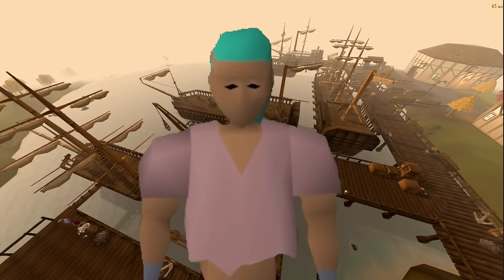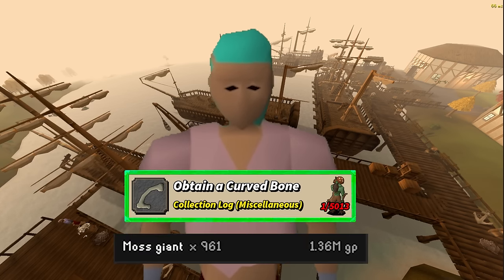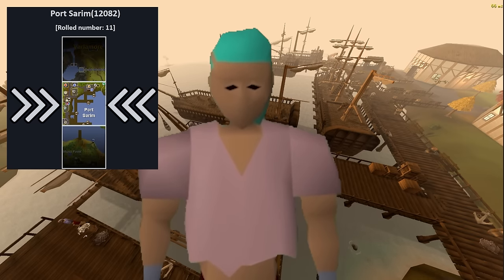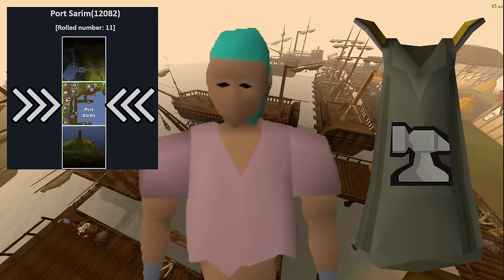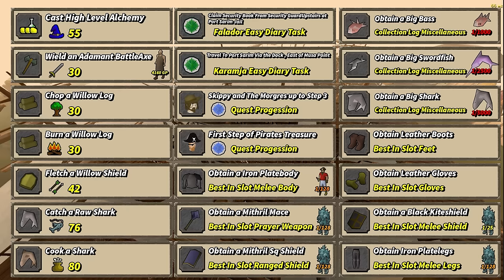My name is Fole and welcome back to the semi-extreme one chunk series. In the last episode, I obtained the curved bone very early and rolled my new chunk: Port Serum Docks. This gave me access to the smithing cape, but since I don't have a furnace, it will not be a task until I get one. Even without that as a task, we were handed a whole bunch of tasks that I'll put here on screen.